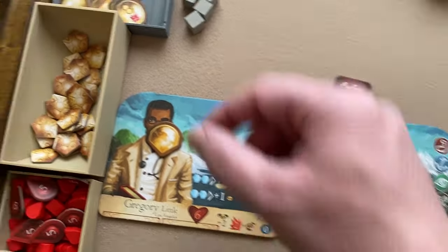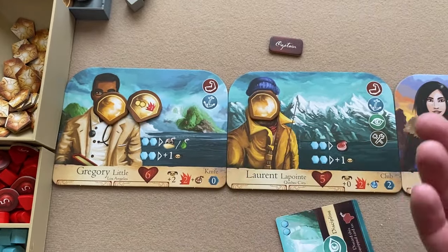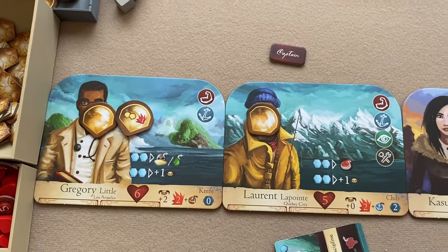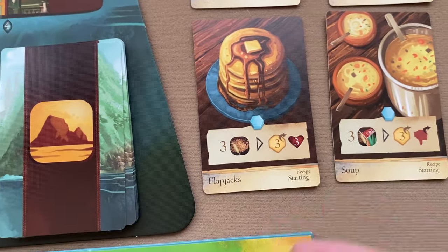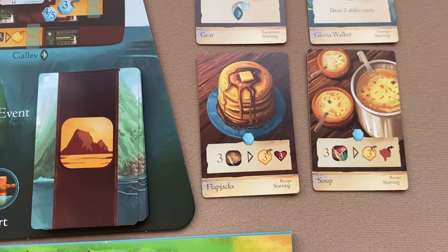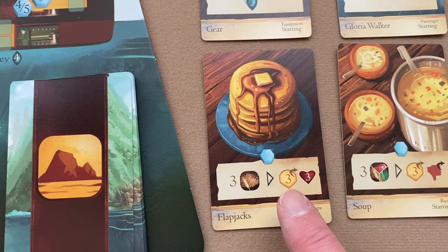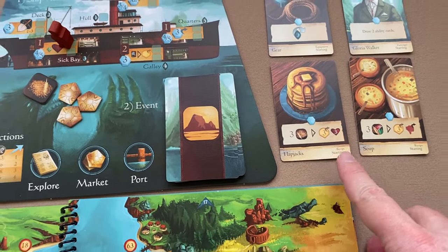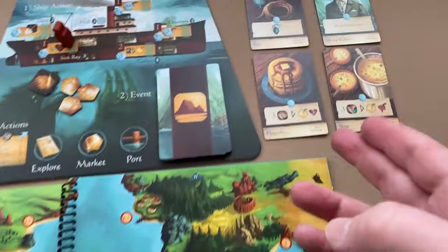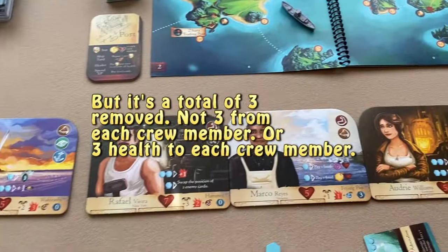Fatigue tokens are removed either by using the galley ship action — which lets you remove one fatigue — or by adventure cards. For example, one starting adventure card: a player places a command token on it, and if you have three grain on the ship, you can spend three grain to remove three fatigue and restore three health, distributing the fatigue removal and health restoration among any crew members.